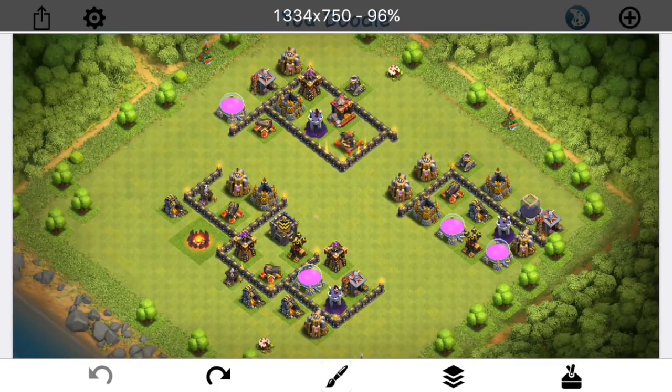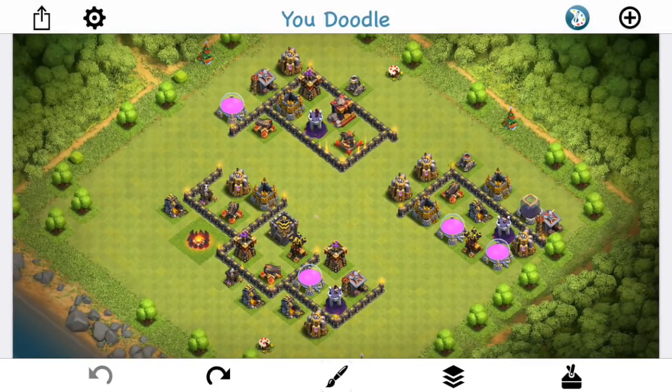We have some replays to take a look at, as well as just drawing some stuff out on the whiteboard here. So it's gonna be a very in-depth video. This will apply to Town Hall 9, 10, and 11 — every Town Hall level that you're doing a queen walk, it will apply. So probably useful for almost any player who's in the war scene.